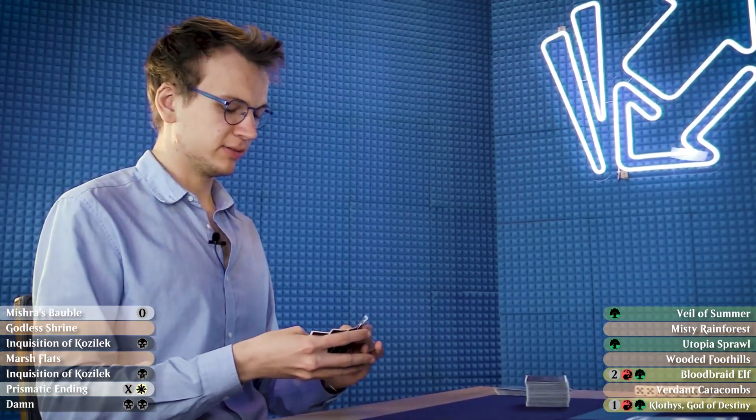I will keep it as well. This is a really good hand. Since he's on the play, if he has a Thoughtseize it'll be cast on turn one. So I'm not going to keep up the Veil of Summer — I'm probably going to play the Utopia Sprawl so that if he doesn't have hand disruption, turn two Clothis and ride back to victory. This hand has a lot of angles of attack — snap keep.